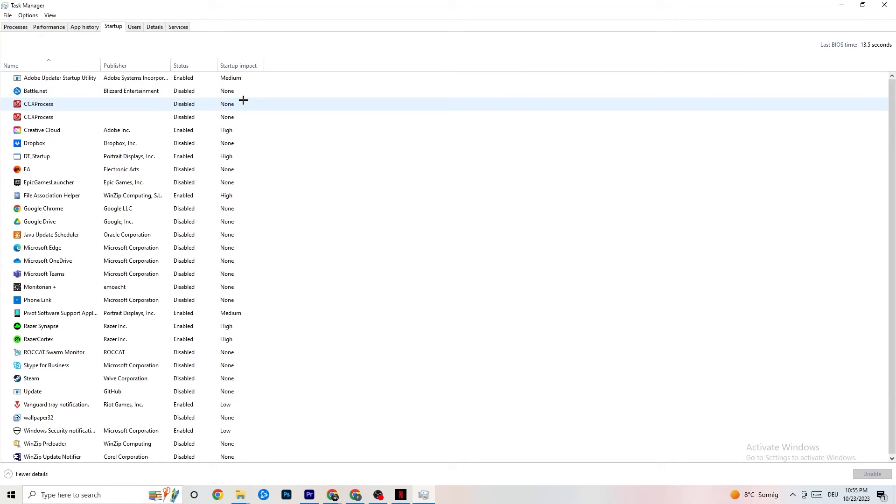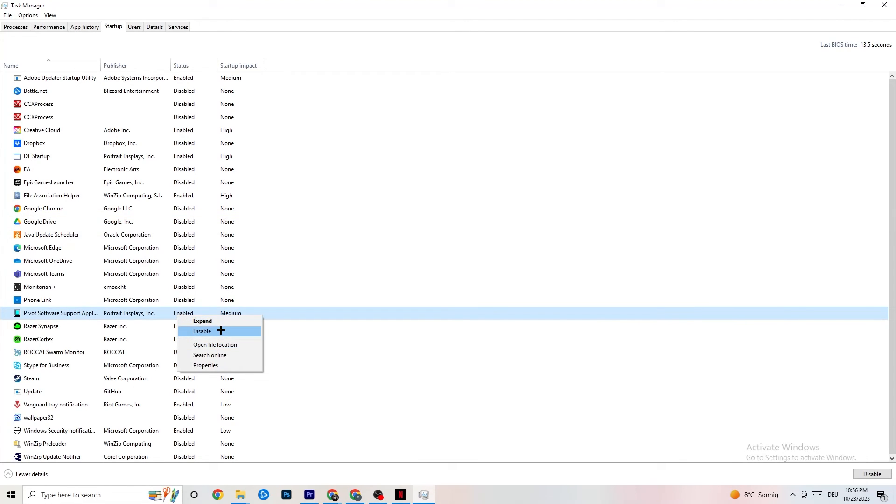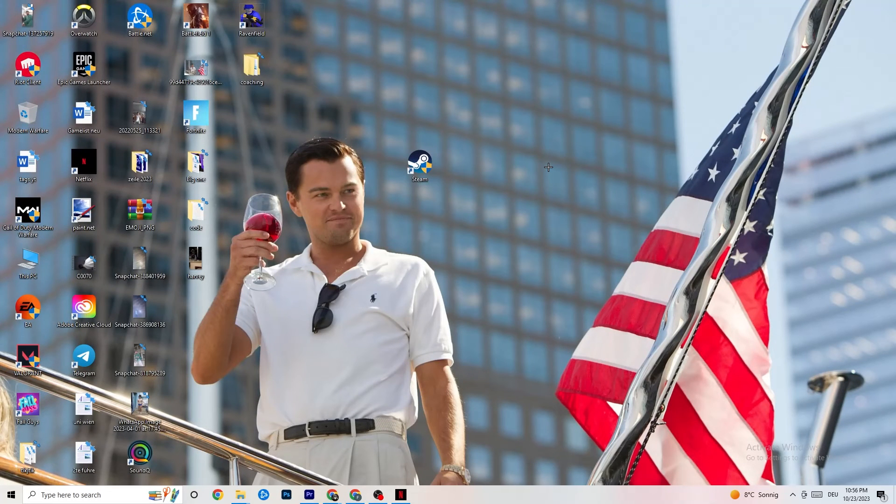Finally, click on the Startup tab in Task Manager. Many apps start automatically with your PC and run in the background, reducing performance. Click through every app you don't want running at startup, right-click it, and select Disable. This reduces background GPU and CPU usage every time your PC boots.